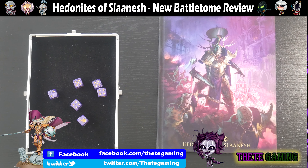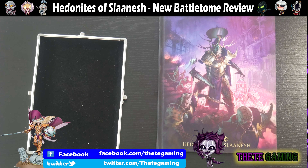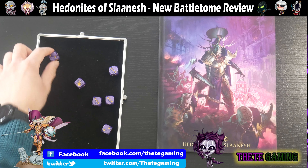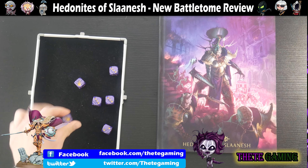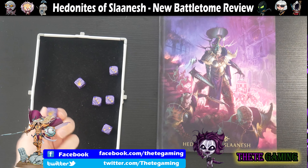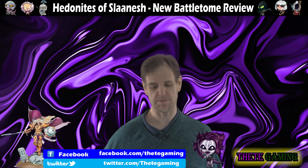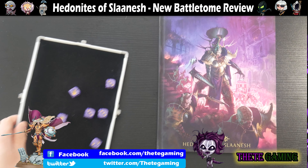First of all, we get some new dice as always. Picked out six here — of course I've picked out six. Nice marble effect on them. We've got again the six symbol of Slaanesh, just like with the Daughters of Cain — a shift away from having skulls as the one. So it is now just normal dice and you get a special symbol on the six, which for Slaanesh is generally very good, especially when you are attacking.